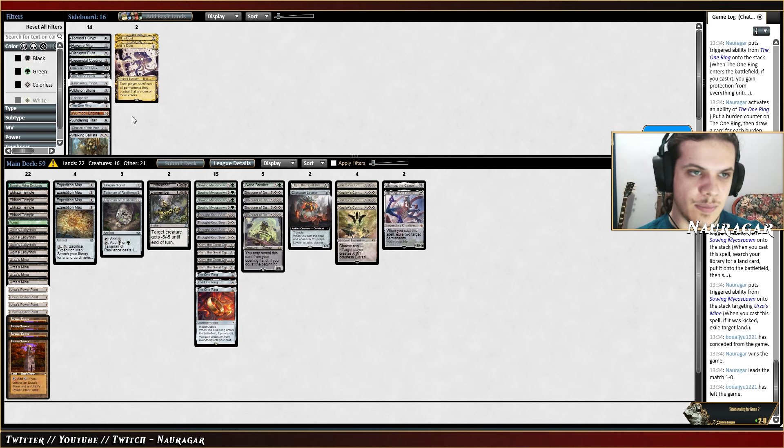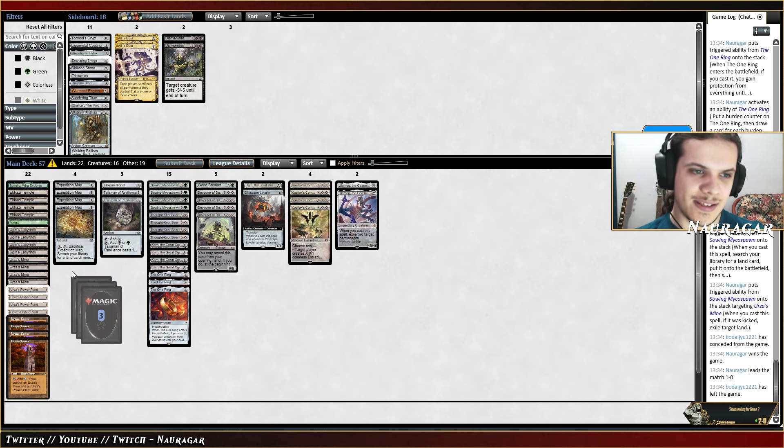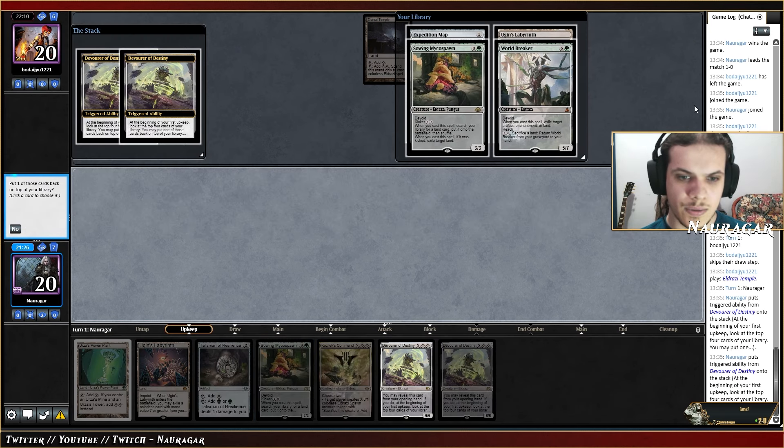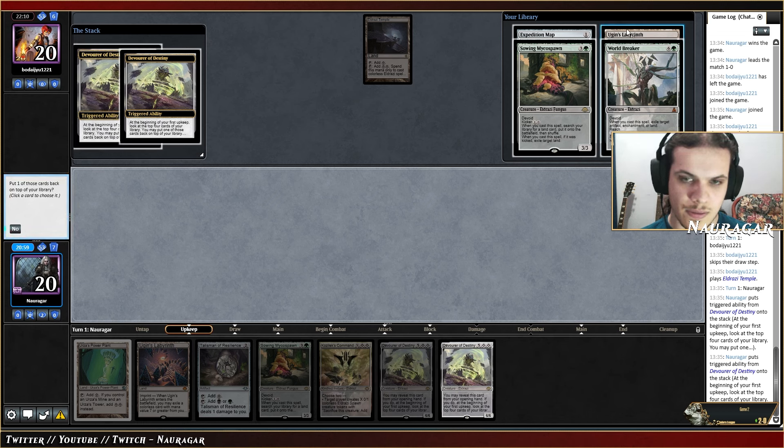All Is Dust is not good in this matchup. I think I'd rather have a Cityscape Leveler. Stone Brain might be good — or Wire of Invention might be better. All these cards are actually good against them. Let's cut Dismember as well. This is looking good. We're looking for a World Breaker maybe, because I'm going to play Hugin's Labyrinth into Talisman of Resilience.